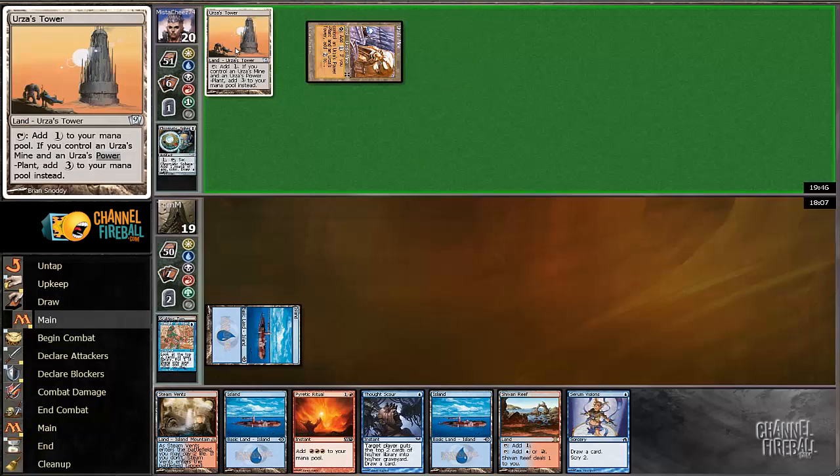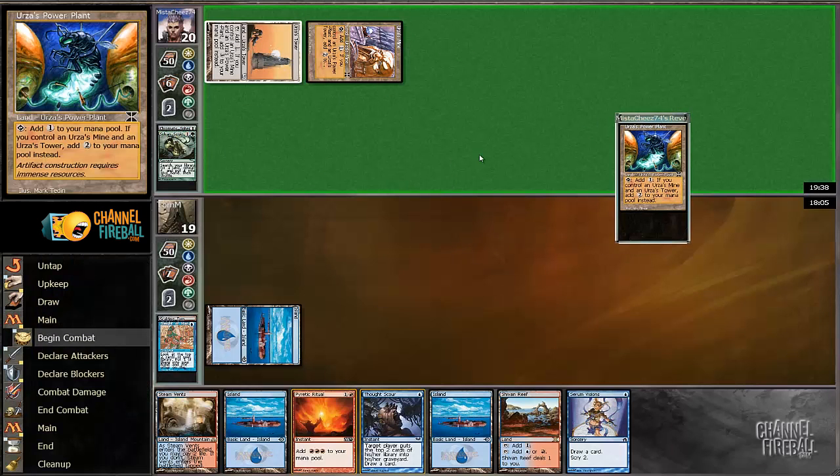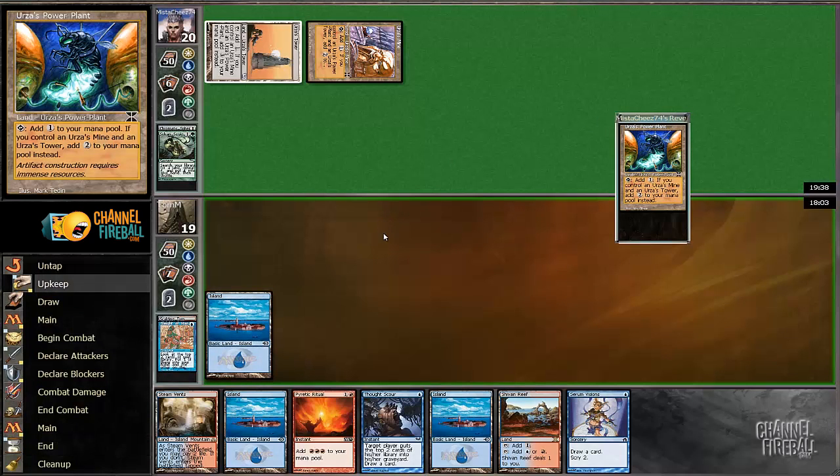We might just have the natural... Looks like he's going to have a turn three Tron, probably casting a Stirrings or a Sylvan Scrying here. So he's going to have it next turn, which means he could potentially Karn one of my lands away next turn, which is minorly annoying but not catastrophic.